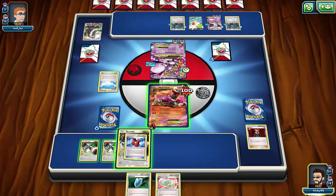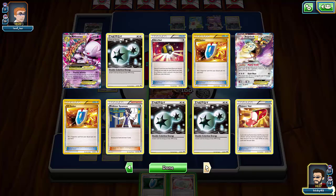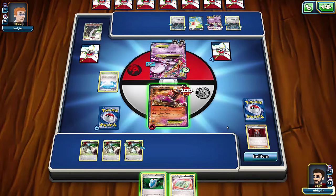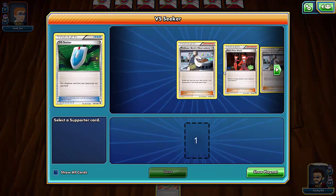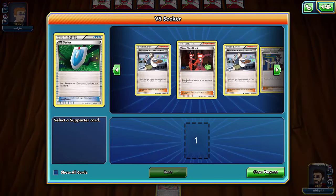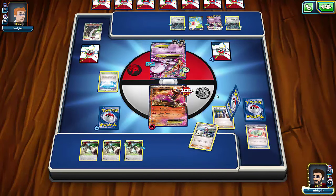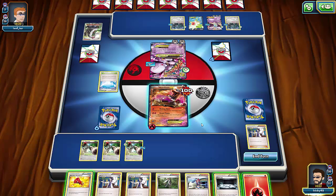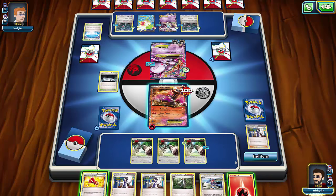He hits me again but I'll Lysandre him back in. I do have the Assault Vest — he's going to knock me out anyway. I'll Sycamore. He knocks me out but it's fine. I'll try a Crushing Hammer or Scoop Up. I draw the Silent Lab and Megaphone. I should Megaphone to get rid of all his Float Stones — yes, do that to stop him retreating freely.